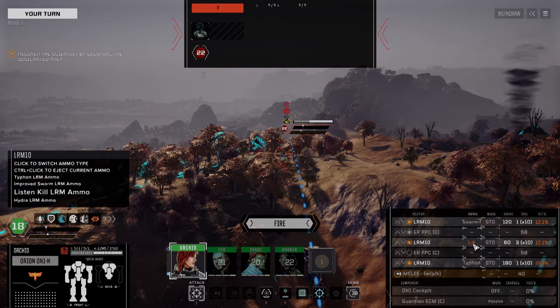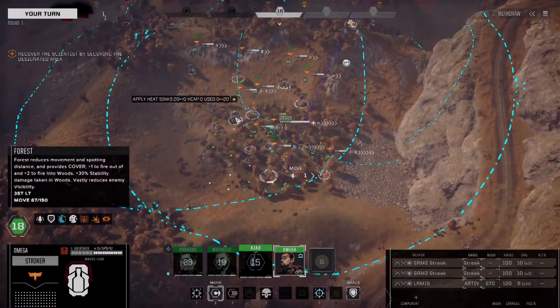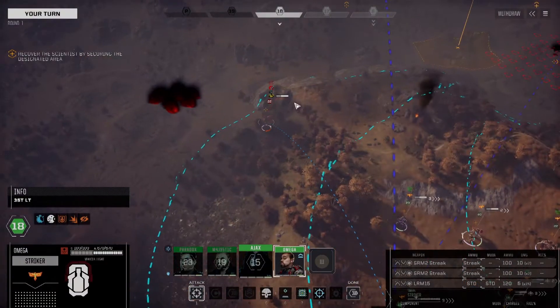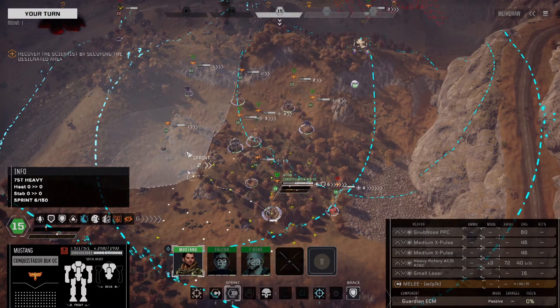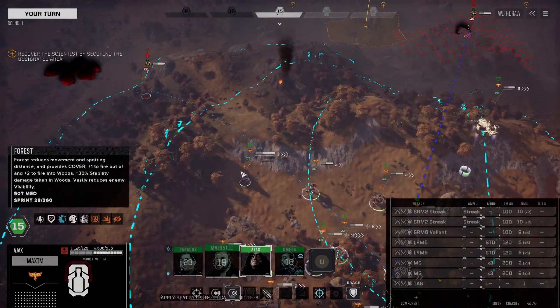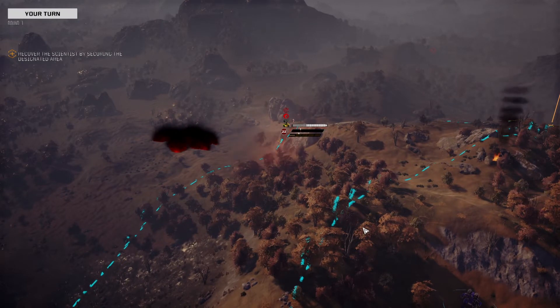I think I want to go Swarm here because we don't have much of a hit chance, and Swarm gives us splash damage. Just looking to throw out some damage - whatever we can get. The same thing with the Maxim as well. We've got plenty of ammo for the engagement, it's just a matter of throwing some damage out when we can. First turn, we really can't expect much.